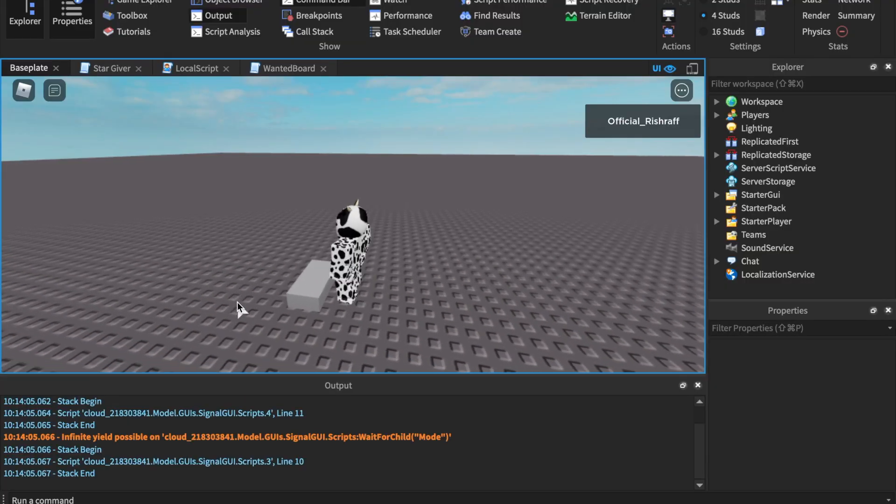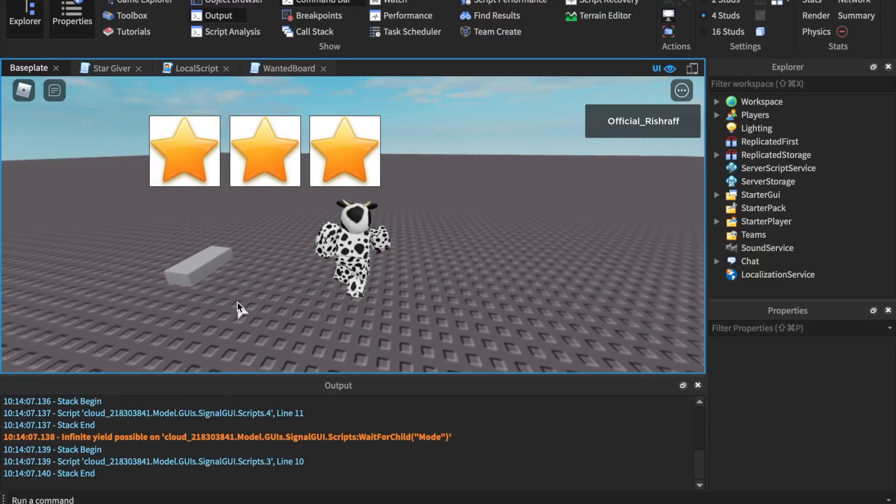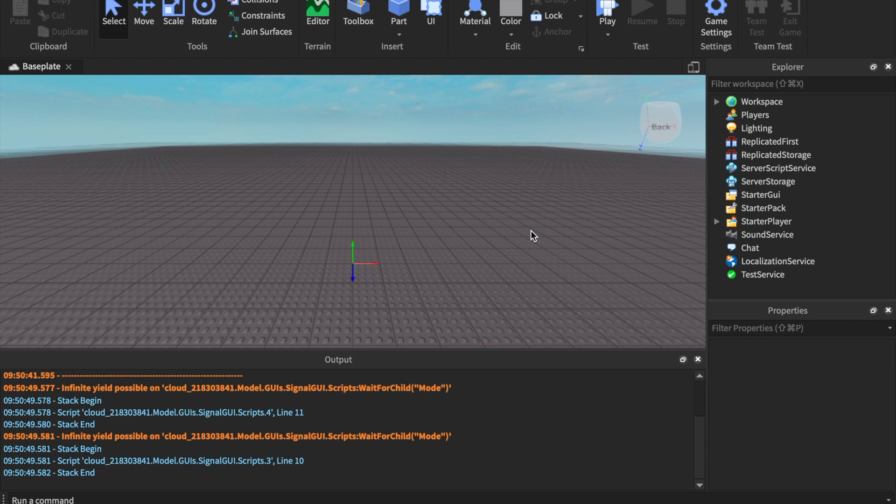You want to touch it and boom — we have a three star wanted level. So that's what the wanted system looks like. You can simply give your player a five star wanted level, or however many stars you want, which I think is pretty cool.